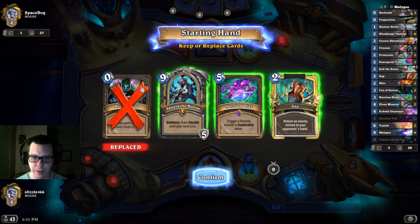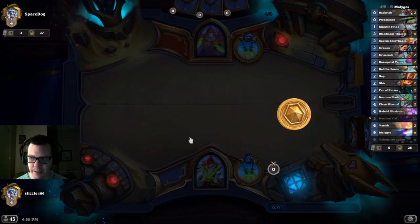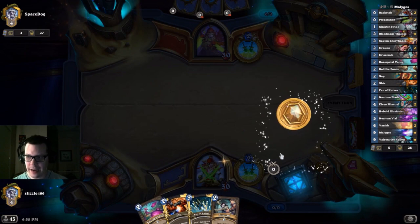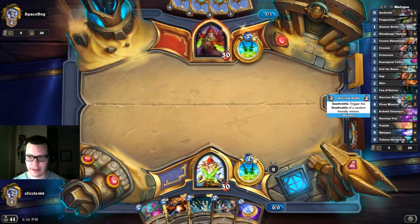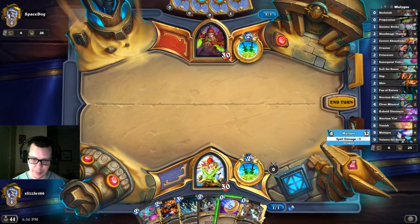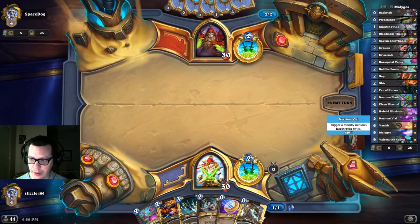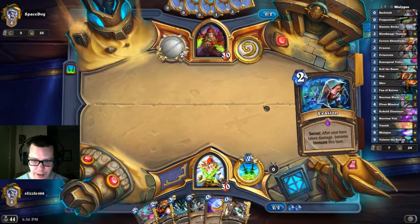Up against a Rogue — we assume an Odd Rogue — so we are looking for things like Backstab, Cabin Shiny Finder, Fan of Knives, things like that. The OTK works by using your Necorium Blade to trigger the Deathrattle of your Cobalt Illusionist with Malygos in hand. You get a free Malygos on the board and then empty all the cheap spells into your opponent's face. You can also Prep into an Aquarium Vial before hitting with your weapon to get an extra two Malygos on the board, which is quite nice.